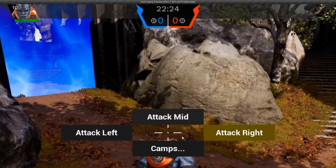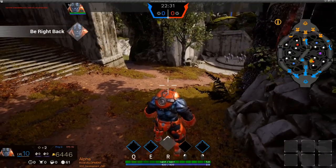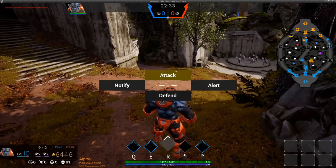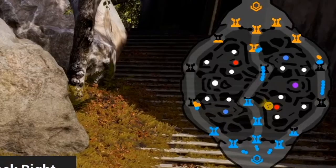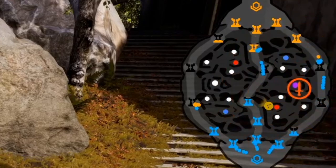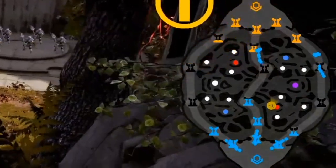Ganz oben seht ihr auch eine neue Leiste, wo die vergangene Zeit des Spiels angezeigt wird, sowie die Scores und die einzelnen Helden der verschiedenen Teams. Das sieht jetzt auch schon um einiges besser aus, nicht mehr so zusammengeknirrscht wie es davor war. Mana und Leben sowie Hayden Level sind dort auch angezeigt. Auf der rechten Seite haben wir die Minimap, welche sich auch etwas verändert hat, denn nun wird die Position des eigenen Spielers nicht mehr mit einem gelben Kasten angezeigt, sondern sogar mit einem gelben Kreis.